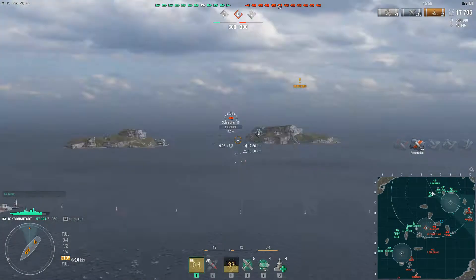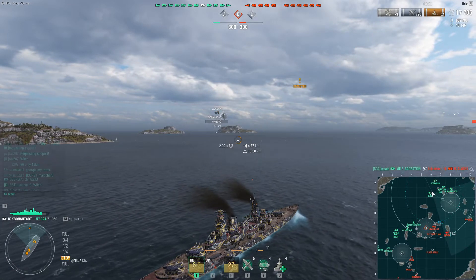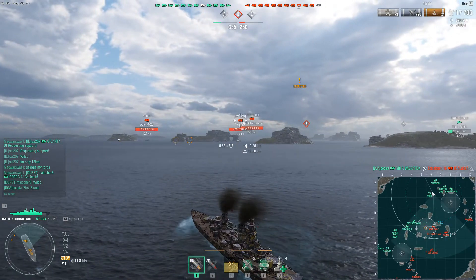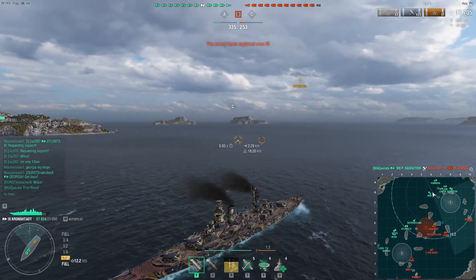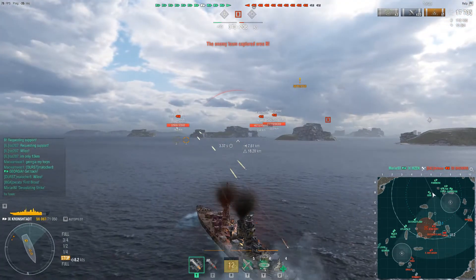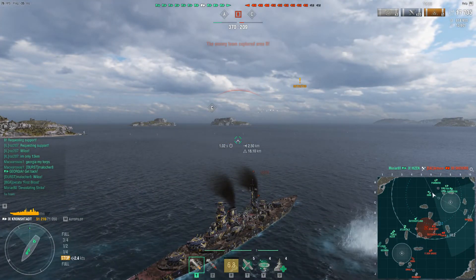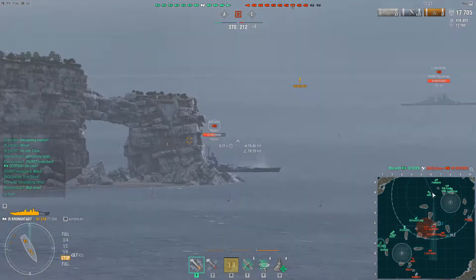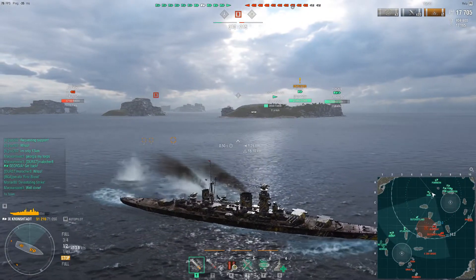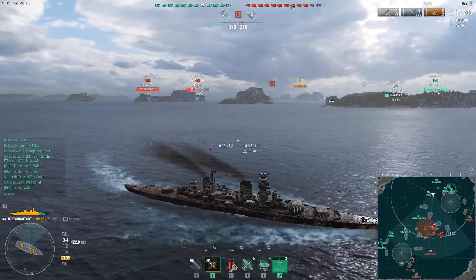Kuznetsov's extra heal is very important for this kind of build. Someone else got the Alaska — the Bagration. We're in a nice kiting position. Jean Bart is pushing but I don't think he's intent on shooting us. The York is taking some potshots. On the nine line behind the island we have Nagato and Iowa. Jean Bart is pulling back, so no threat and no need to push him as our team goes down A line.